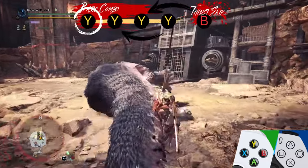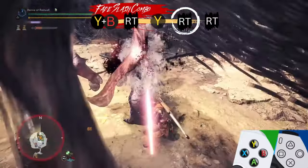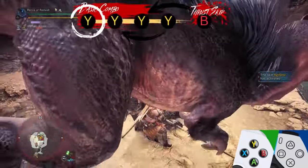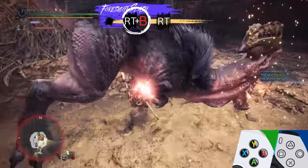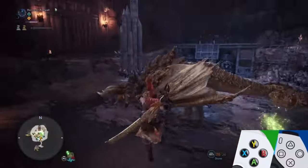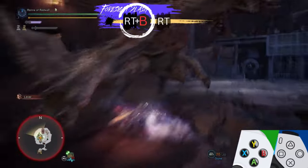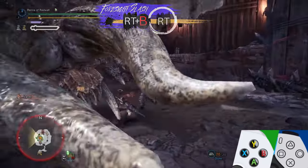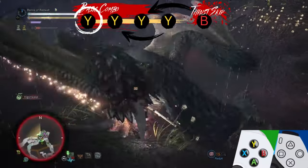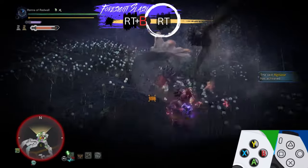I recommend avoiding Spirit Blade 3 if you're fishing. Spirit Blade 3 has a long animation and you have no optional attacks to bend, making it much more difficult to time a Foresight Slash. Since Foresight Slash is the quickest way to level up your Spirit Gauge, you always want to be looking for opportunities to use it. One of the best times to use it is during a monster's roar. Iframes and Hyper Armor make you immune to the roar's effects, and the roar itself triggers your counter. Roars can also be very predictable — most monsters roar when you first find them, when they get mad, and when they leave an area.